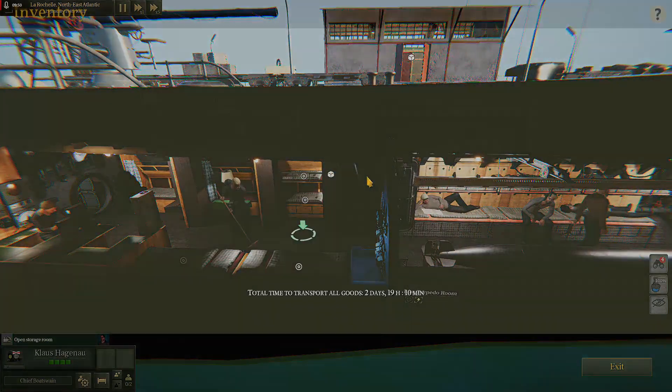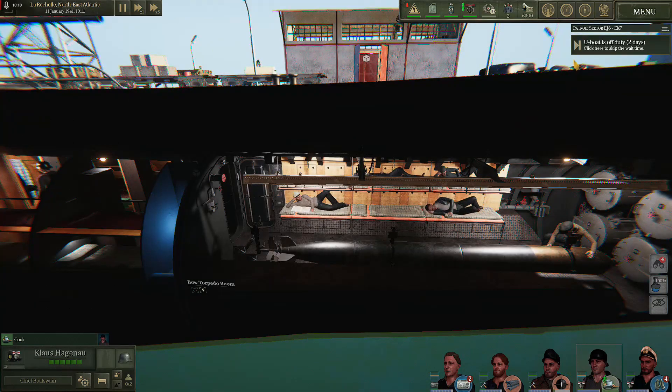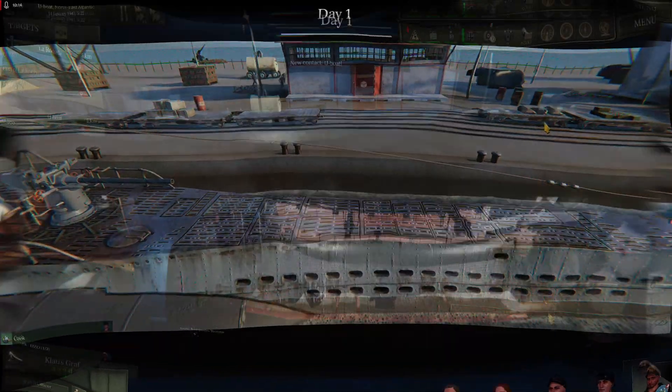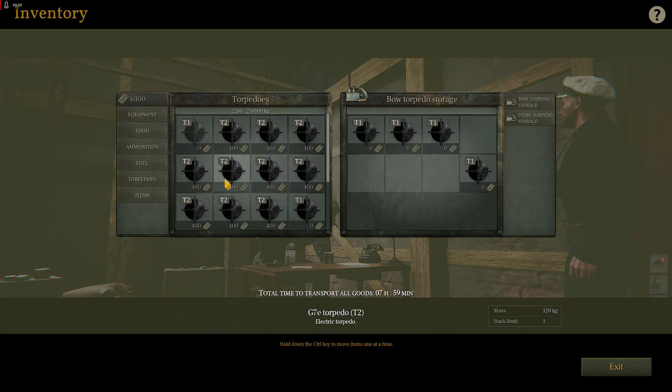Mr. Hagenow is going to head over here to the cabin cabinet and grab his helmet, his dapper little headgear, because as anybody who's seen my Let's Plays before, I tend to use Mr. Hagenow as my gunnery expert. Now we can finally go ahead and skip the two days here, get our torpedoes aboard. We'll grab our skipper, jump back in the warehouse. And as you can see here, we've still got some space for some more free T1s.